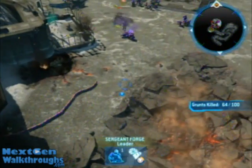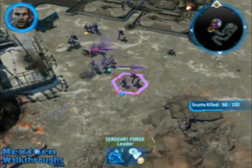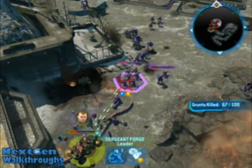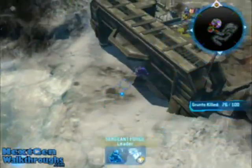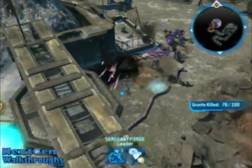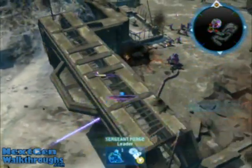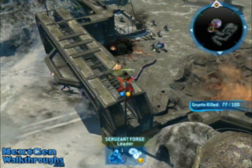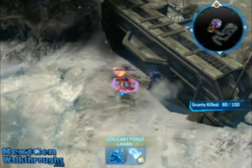Let's roll. Bring the Warthogs up into the fight. I'm going in — ram it. And you can see my health is pretty low. If Forge dies, that's okay — you can just use a different Warthog to finish the job.